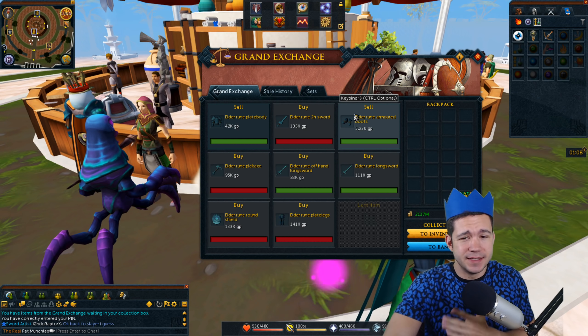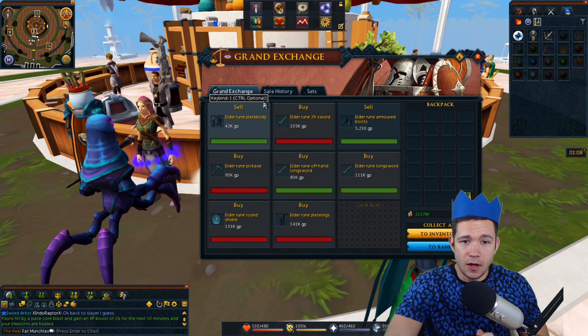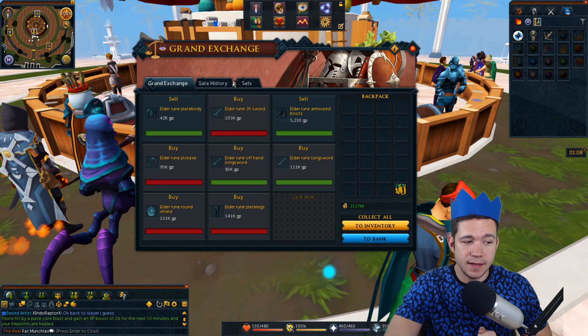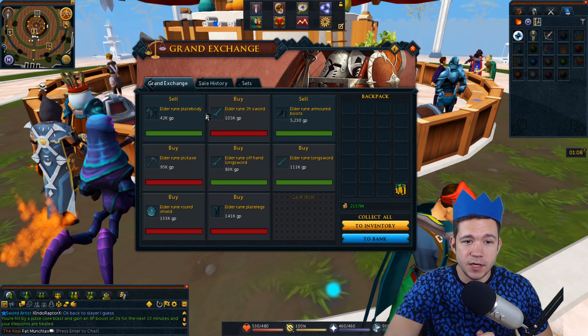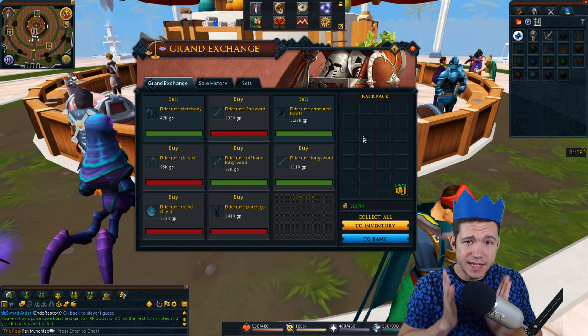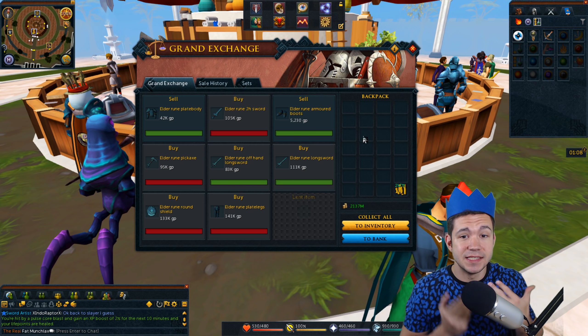Enjoying some coffee way too late in the night, but it's what you got to do sometimes. So right here, we've got all of these Elder Rune items. As you can see right here, we've got the Elder Rune plate body, two-handed sword, armor, boots, and so on. Everything in this Grand Exchange is the Elder Rune plus zero items.